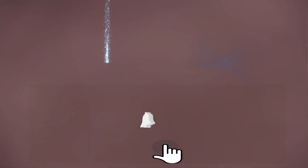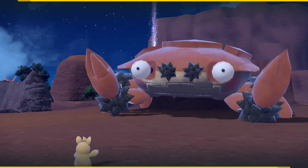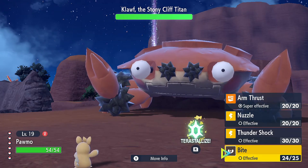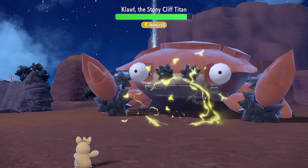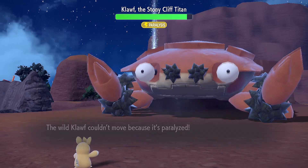It is throwing out a lot of dust. Kloff is a pure rock type Pokemon, but I'm using Pormo just because I want it to be paralyzed early in this battle. Pormo did it — the Kloff titan is completely paralyzed.